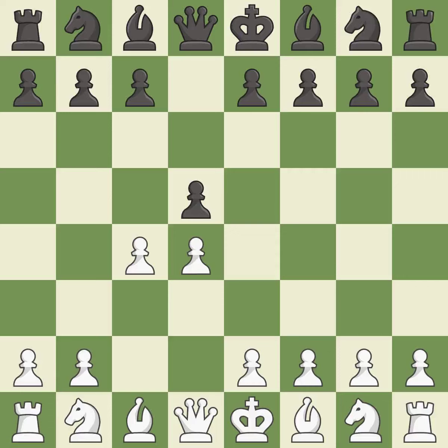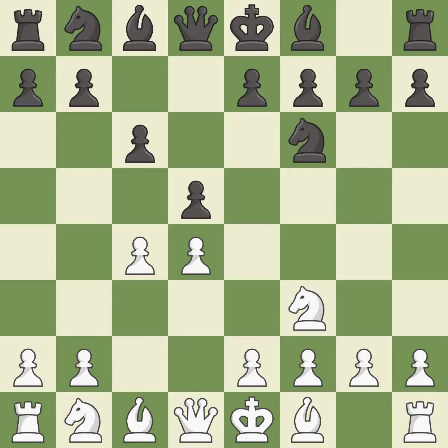The queen's gambit offers up a wing pawn to attack the center and distract black from the e4 square. In the Slav defense, c6 supports the d5 pawn. Nf3 controls the e5 square and protects the d4 pawn. Nf6 develops the knight toward the center, adds support to the d5 pawn, and controls the e4 square.